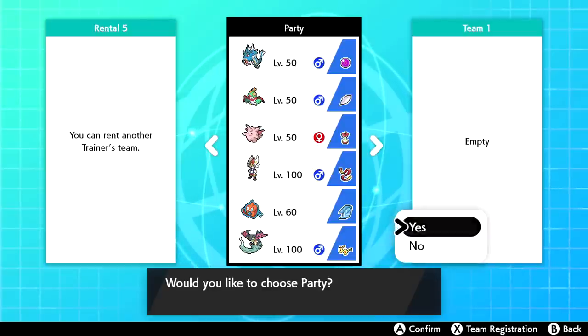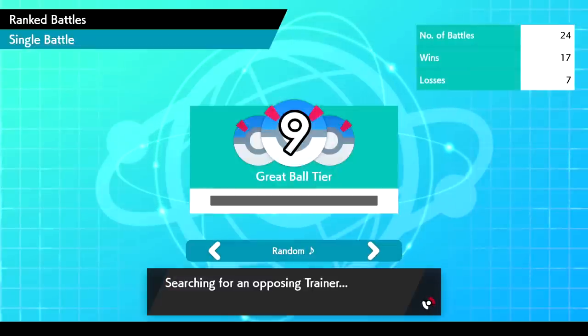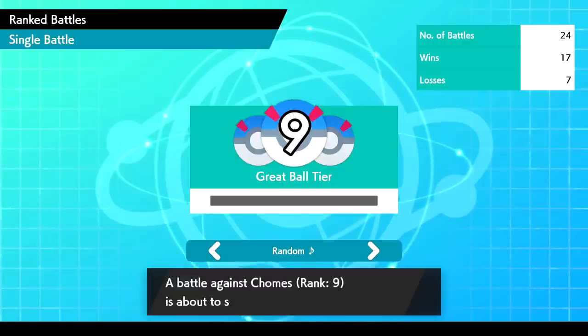We're gonna try to rank up today because we really need it. We're sitting at rank 9, close to Ultra Ball tier, and that means we're on our way to Master Ball. I think we need to get to 10 before it turns into Ultra Ball — we're sitting pretty nicely.